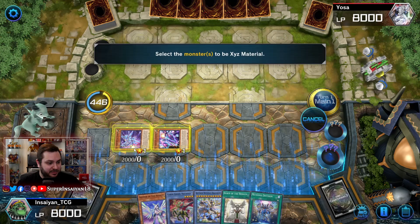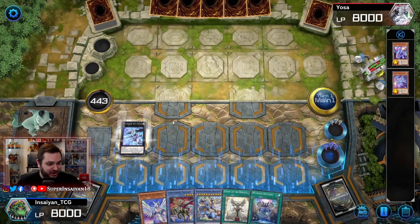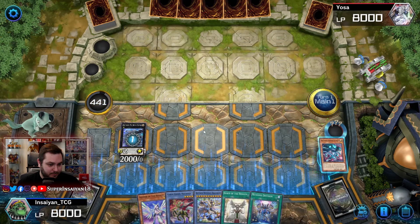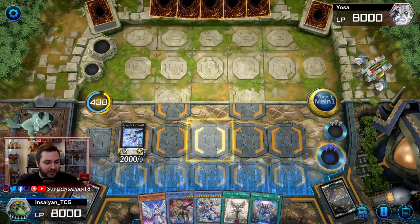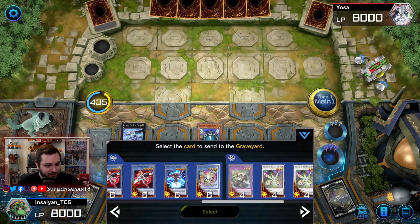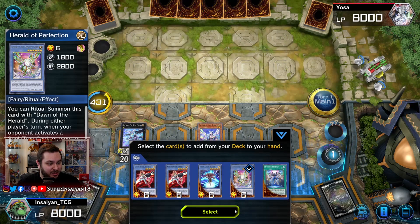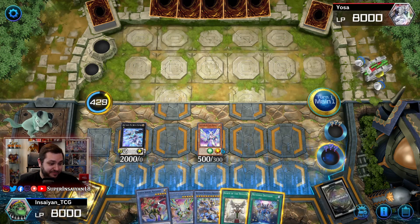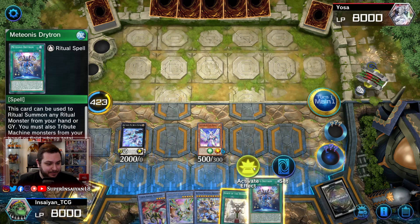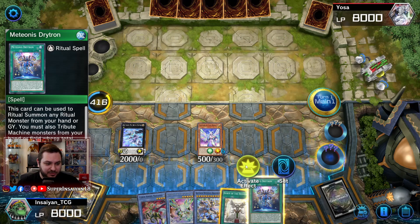We're going to go ahead and make the Mu Beta — this will let us foolish a copy of Gamma. Then we'll normal summon our Diviner, use its effect, and send the Herald of Arclight. Herald of Arclight will activate and let us add our copy of Perfection. Since I do have another fairy in hand already I thought about summoning Perfection before Ben 10, but he hasn't prompted for anything yet and we've done our five summons so he doesn't have Nibiru, so let's just go ahead and play it normally.